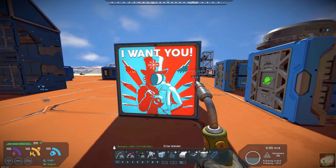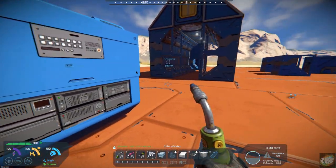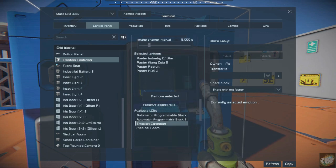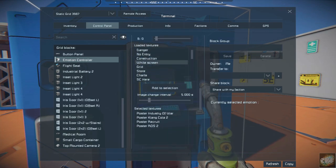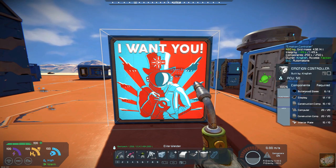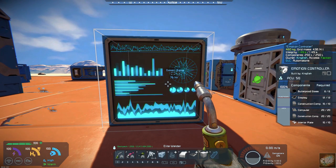The emote controller is kind of interesting — you can set it up with different emotes, and they've got a lot of standard set ones in there. If you go in here, you have these different textures you can add. I've got it set to change every five seconds — so it's almost like a billboard. There are the charts — that's the new one I just added.